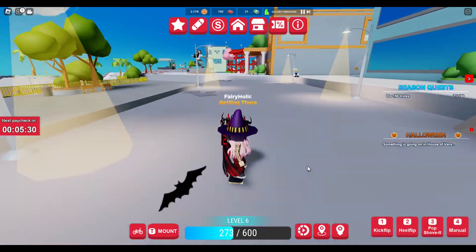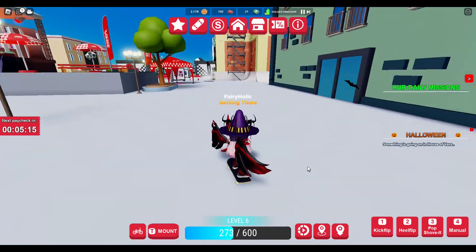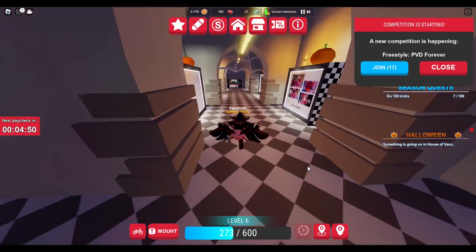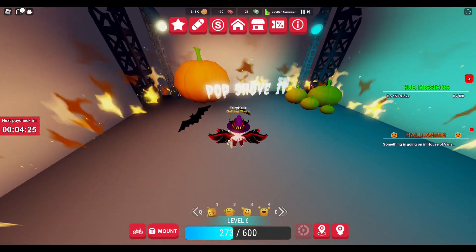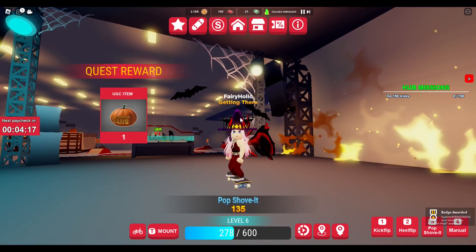The third challenge to get the pumpkin hat — go back to the Vans house where you first got your witch's hat. Go all the way down to the bottom, turn left, follow it down and you'll see a big massive pumpkin. Just do the pop shove-it on your skateboard again — press T and then press three. That's basically it.